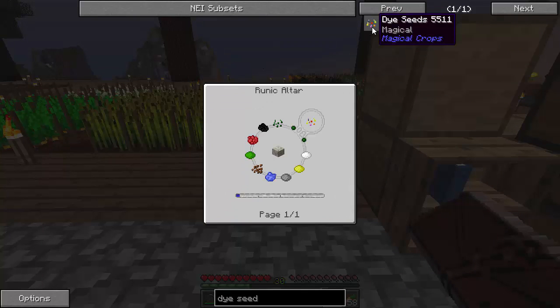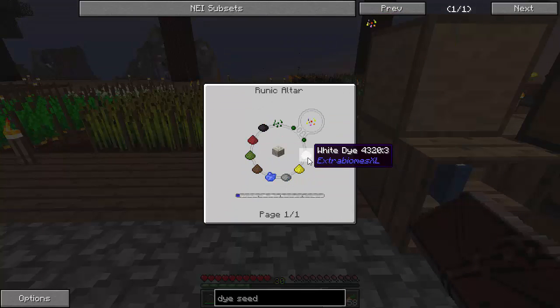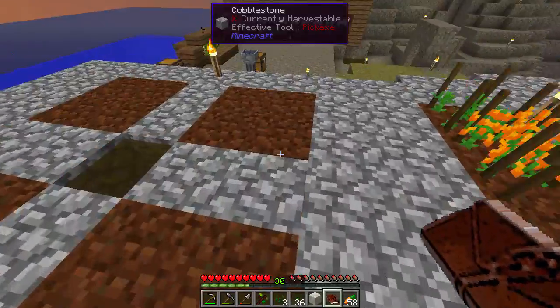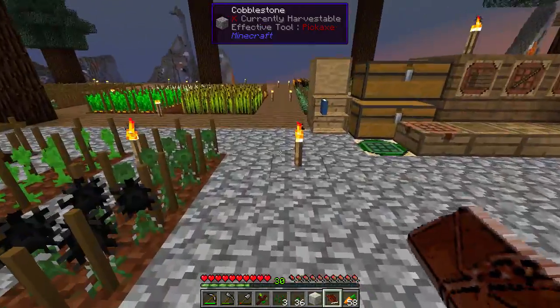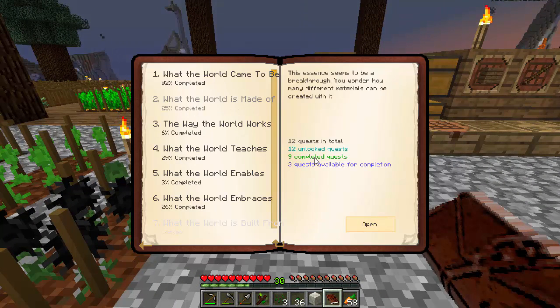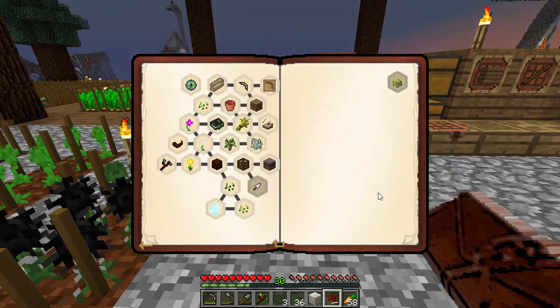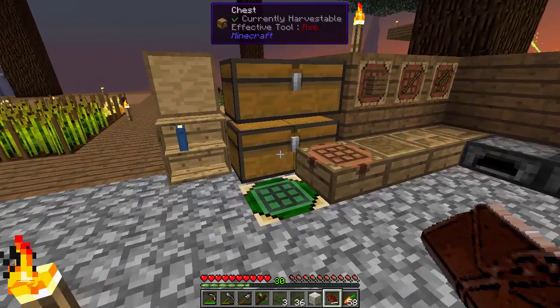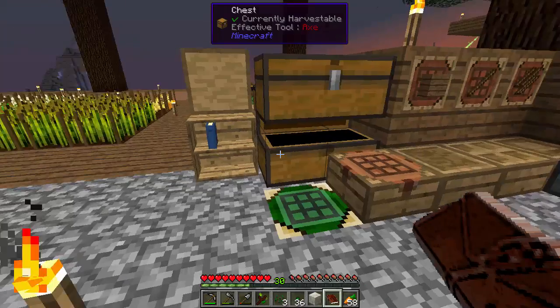Dye seed — it was one of all the dyes. I'm not sure, do we have all that? We should — because we have all this here. Okay, what the world came to be: I think we've got enough of these berries here now — 16 berries, and I got 42. Claim the reward.